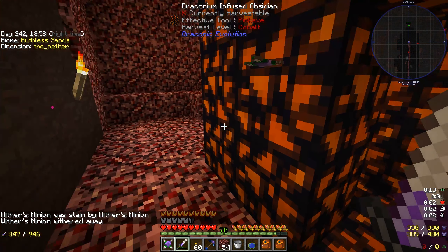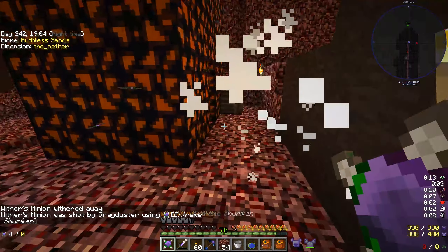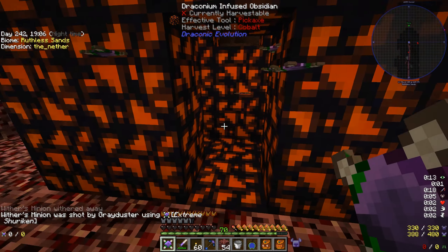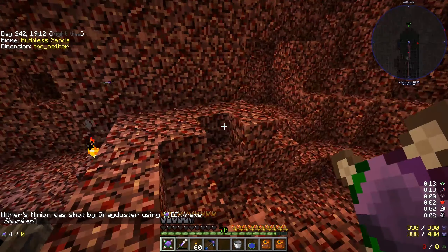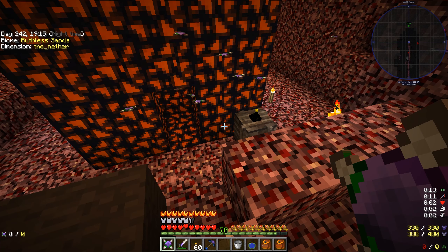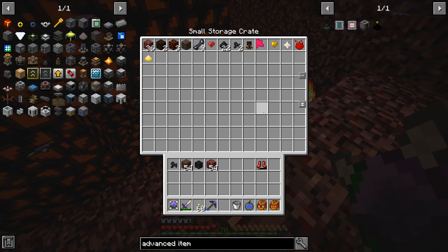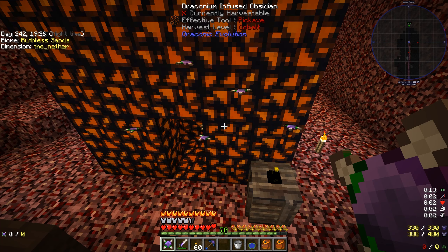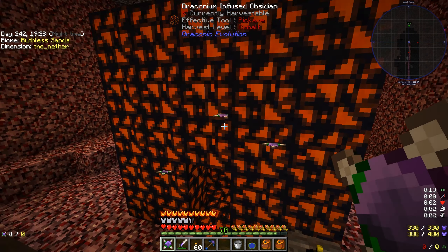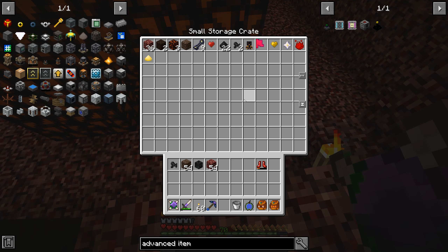You're going to need like 70 or 80 blocks of draconium infused obsidian — it's just obsidian with blaze powder, but you need draconium. So you need to fly around the end and get yourself some draconium, about two and a half stacks. You're only going to need about one stack and maybe 20 more — around about 80 blocks. I can't remember the exact amounts, but it's around that kind of size. Just make 90 and you'll be safe.